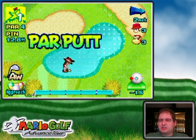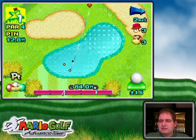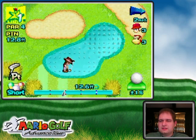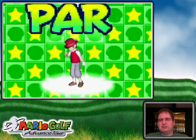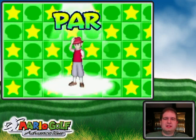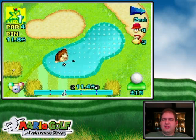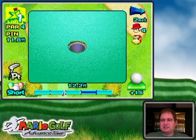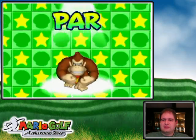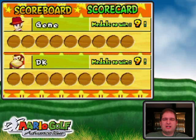We're about in the same position here. I'm just going to overhit because I don't think the slope is going to affect it that much. I was going to move it a little to the left because of the slope just in front of my ball, but if I overhit I can take the break right out of it and lessen the complexity. There we go. By the way, DK plays golf one-handed.